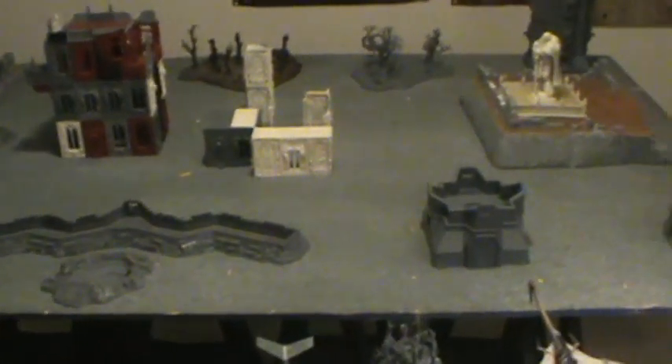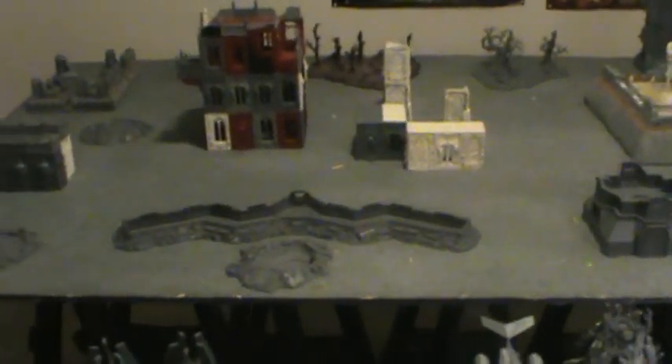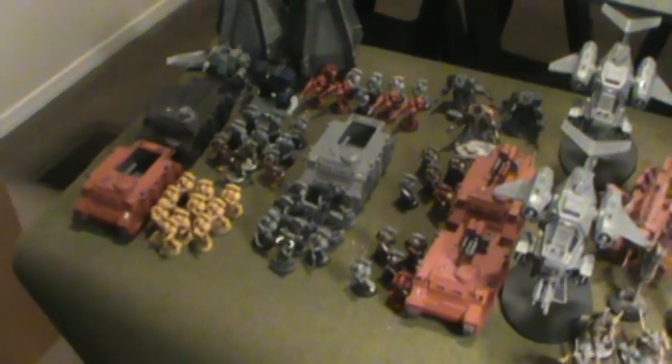Space Marines will set up first, Tyranids will have first turn and move on from the edge - other than deep strikers, flyers, and outflankers who roll for reserves as normal. Josh is going to walk you through the Space Marine half first.